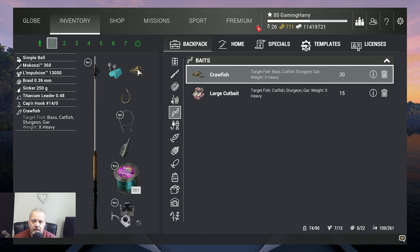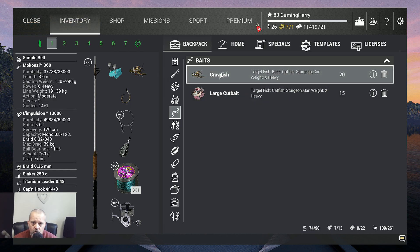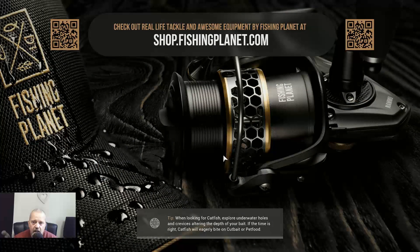The bait I use is the crawfish. Large cut bait also works, and plenty of other baits work too, but for me the crawfish just works the best. So that's it — let's travel to Aktuba River.